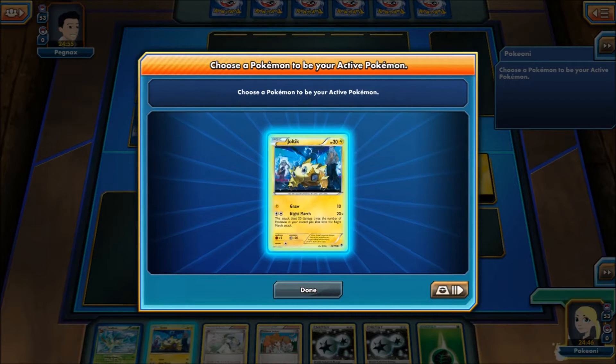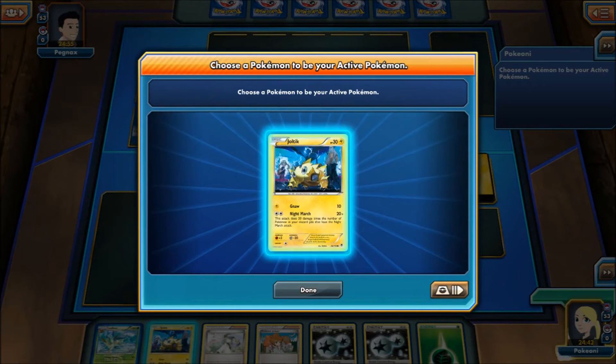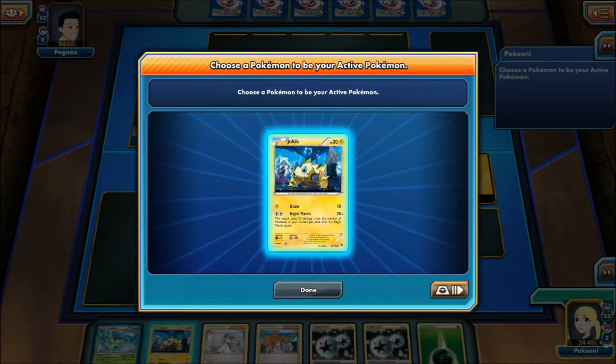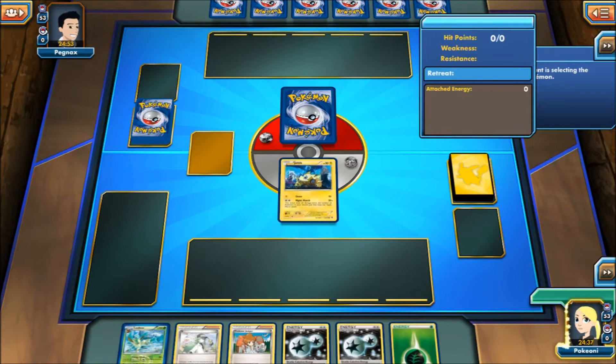Alright, so we start with Joltik — that's not good. For those who know, Joltik has 30 HP, and the main focus around this deck is Nightmarch, which does 20 damage times the number of Nightmarch Pokemon in the discard pile. So that is the focus of the deck.